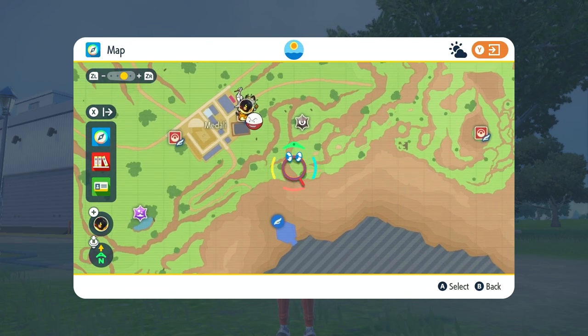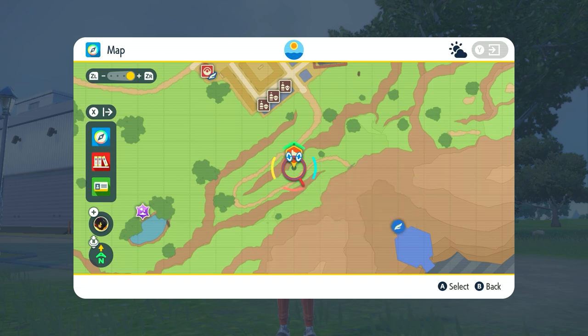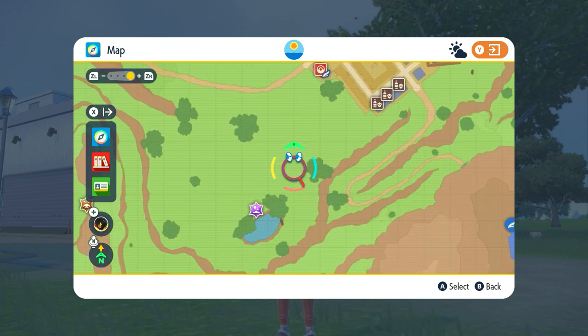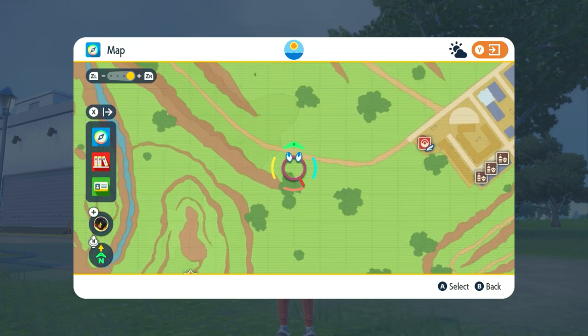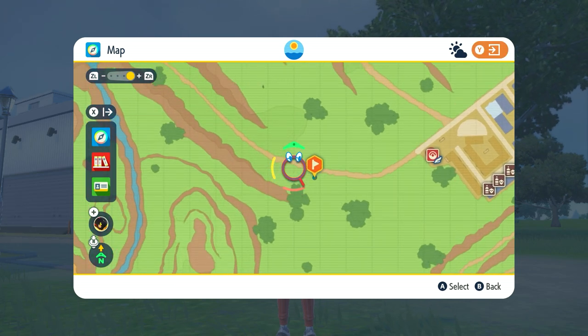There is one on this main road up over here — let me zoom in a bit more so you can see. Around about here, closer to the tree, you'll find a trainer you can battle. And then there's one in the middle of all three trees here you can battle too. There is another one around this part, maybe a little bit more this way, around about here.